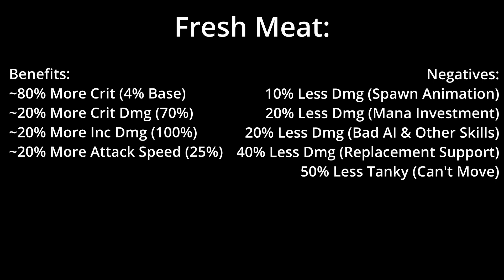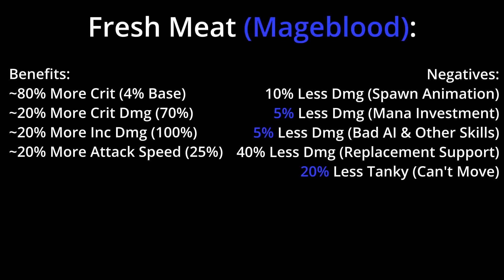In my opinion, this would change if I had a Mageblood. Mageblood is the king for those builds and continues to be the king for this build, because a lot of the negative downsides of running the support are mitigated by Mageblood. The mana investment issue is mitigated, as when you run a Mageblood you can have a reduced mana flask, reducing the amount of mana that you use significantly. Thus this amount of mana investment is not needed, and the Mageblood would give you roughly 15% more damage just from this alone.